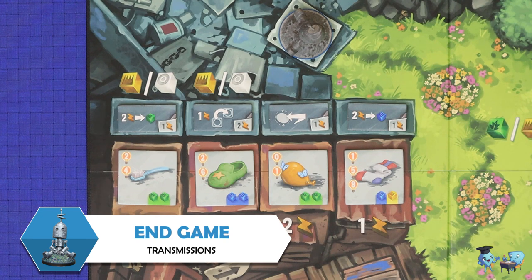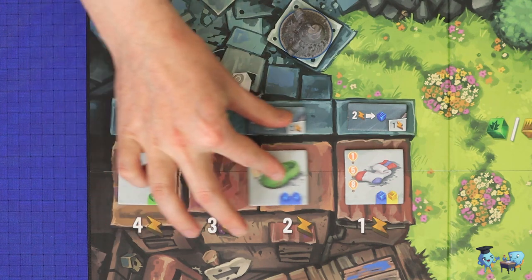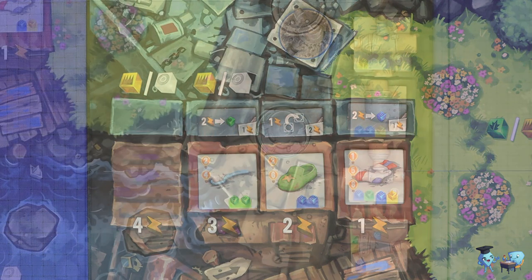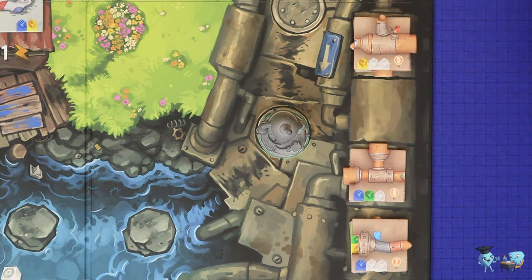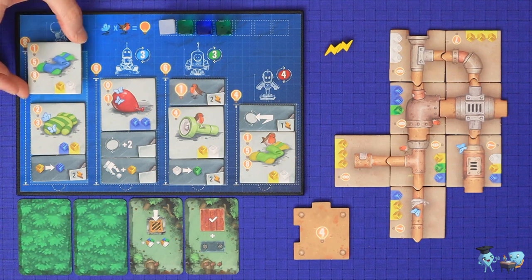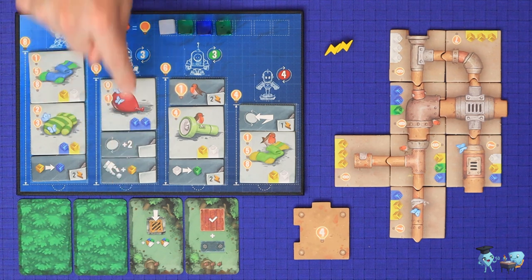There are three ways to trigger the end of the game. This will occur if somebody purchases an item or idea and there are no longer any left in the draw deck to refill, if the last tile is purchased from any one of the four pipe stacks, or if any player fills every slot on their player board. Each other player gets one more turn, and then proceed to final scoring.